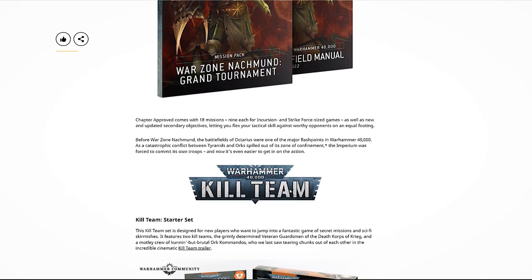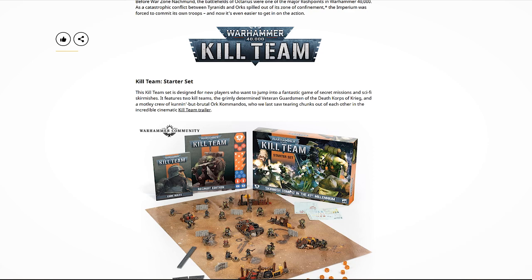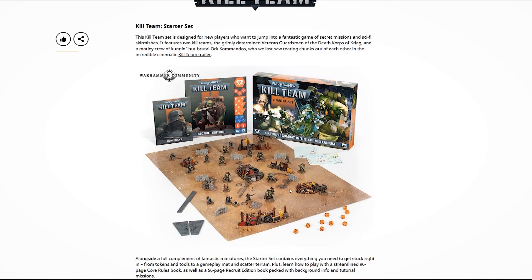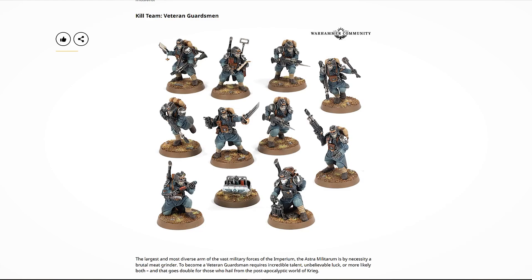Then we have the Kill Team releases, which I believe is the non-limited edition range of products for getting into Kill Team. You can still find the Kill Team Octarius box in some independent retailers, and that set combines all of these new releases in a single box. But if you just want a small team, terrain only, or a teensy taste of Kill Team without buying the whole box, now it's available. Most exciting is that the veteran guardsmen from the Death Korps of Krieg and the sneaky Orc Commandos are being released in their own separate box. I'm a big fan of the Commando kit — they're fun to paint, have tons of detail, and look amazing.